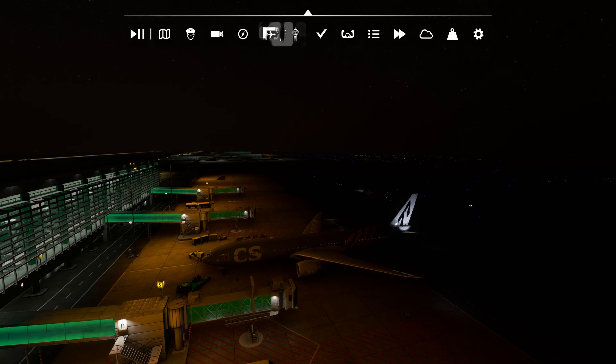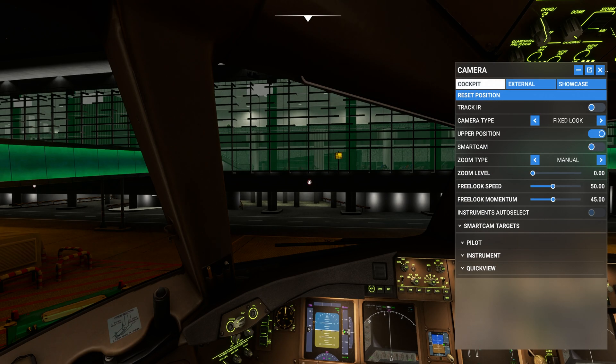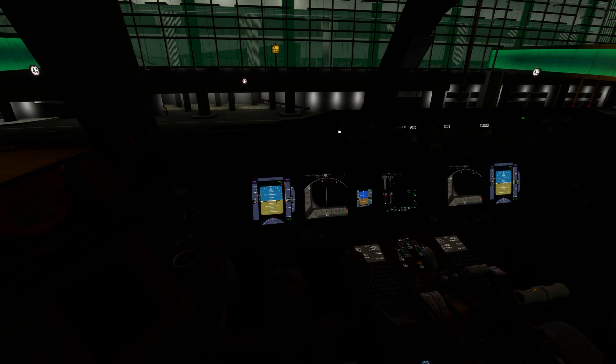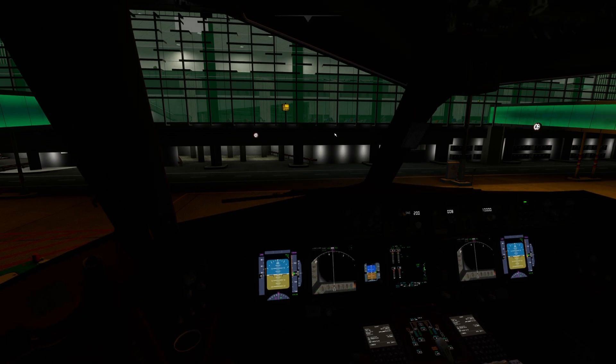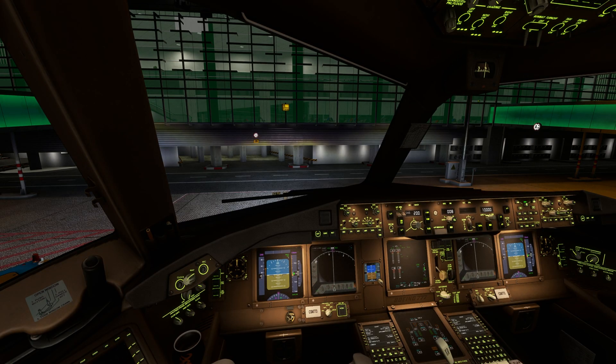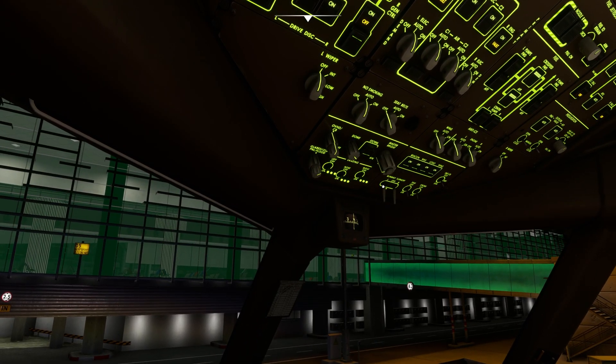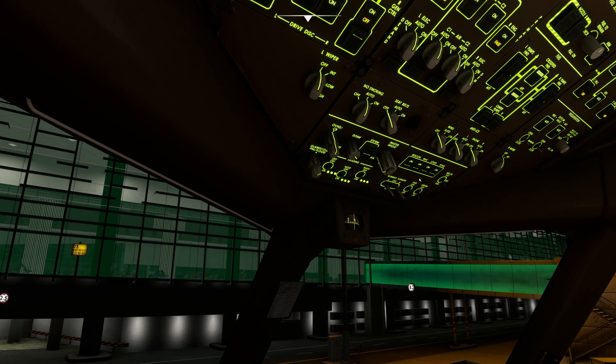This is how you turn on the cockpit lights. If I press Space Bar + L, all the lights go off. Press Space Bar + L again and all the lights come back to life. Then press Ctrl+L to turn off the external lights, and turn off any lights you don't need once you're parked.